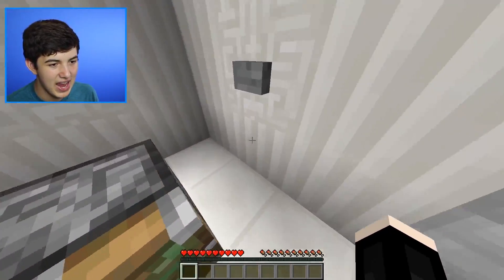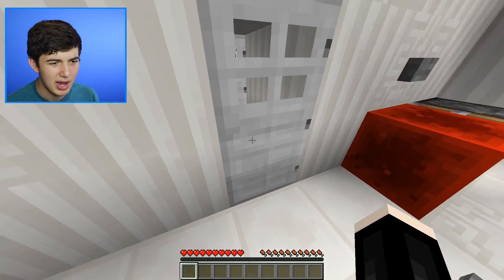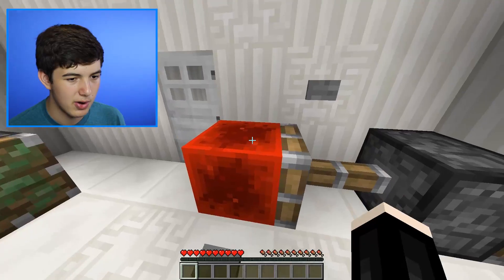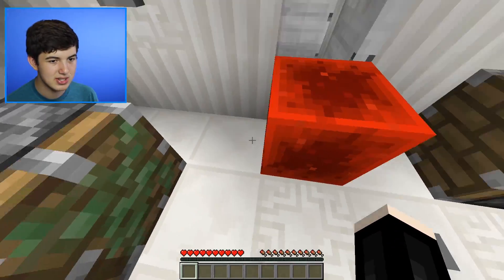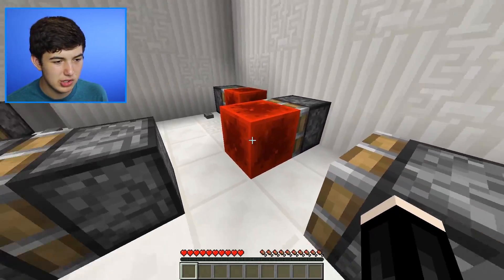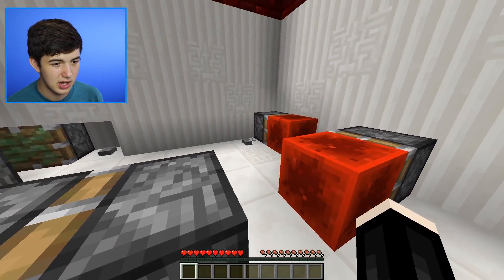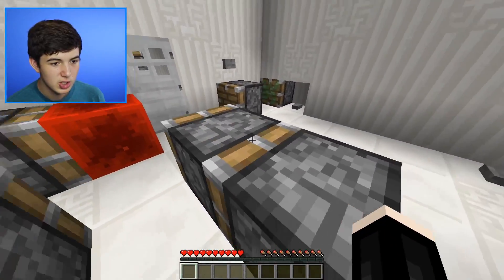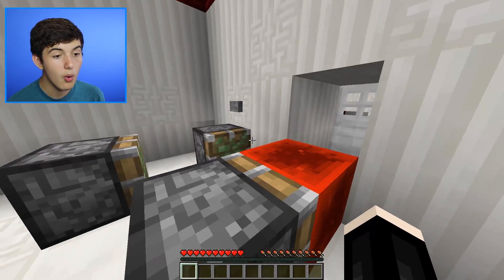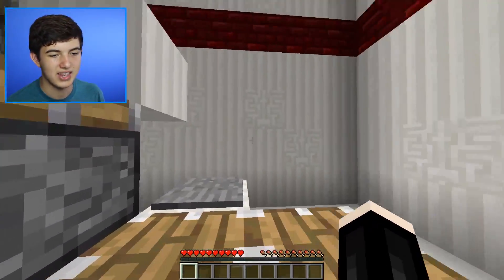What do we do here? This looks complicated. We need to get this redstone block right here — won't that power the door? That is definitely not how you power a door. What if we push that — that powers the door, but now we got to get this out of the way. We push this button which extends this, and at the same time we grab that with the sticky piston. Push, push, push — wait — did that just do it? I broke the iron door!